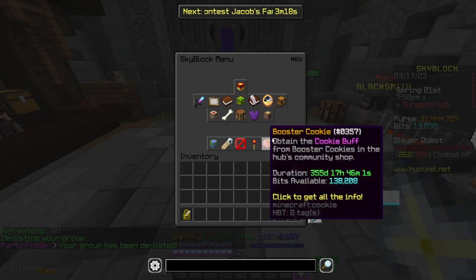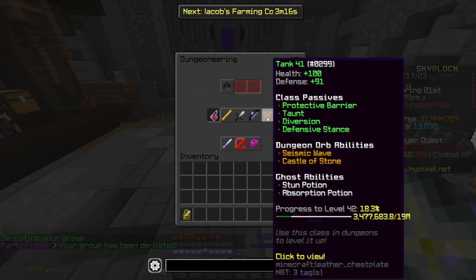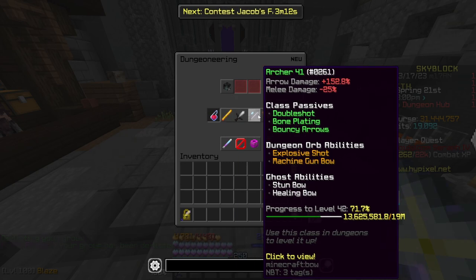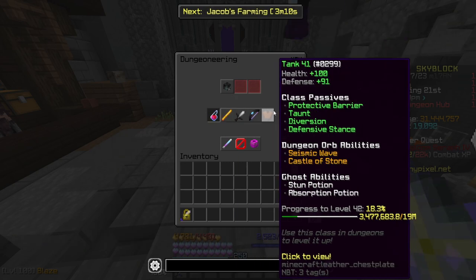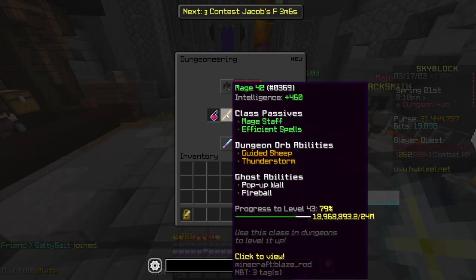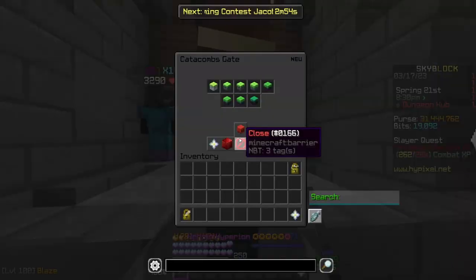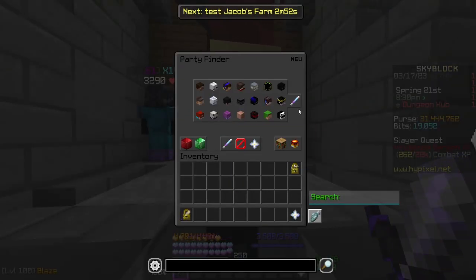Class level works differently from catacombs level and levels up substantially slower. It appears in your dungeoneering menu beneath catacombs — healer, mage, berserker, archer, and tank. Even if you're not playing a particular class, as long as someone in your party is playing it when the dungeon is completed, you'll gain a percentage of their XP.